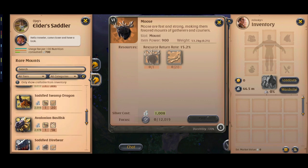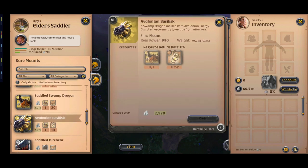Next, the avalonian basilisk — it has really good profit but you have to know how to buy avalonian energy properly. For other tier 7 and tier 8 mounts, you can't make profit unless you breed them yourself or find them at a really good price. Let me show you some examples and how I make millions of profit from them.